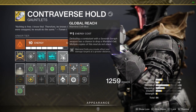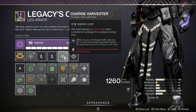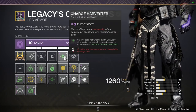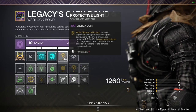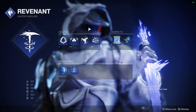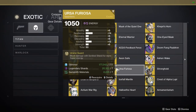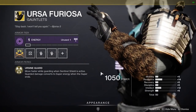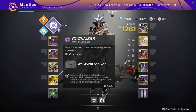Also, use Global Reach if you have a Warmind Cell weapon. Optional mods that help with survivability are Charge Harvester, Stacks on Stacks, and Protective Light. All classes should run Stasis with Duskfield grenades to stun and freeze Overload champions. You can also use Ursa Furiosa on Titan for safer rezzes, or Top Tree Voidwalker with Controverse Hold for better burst damage.